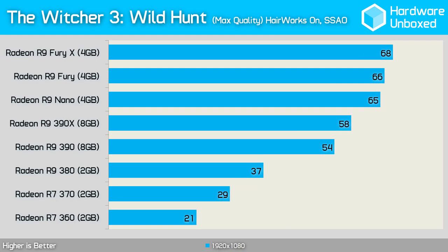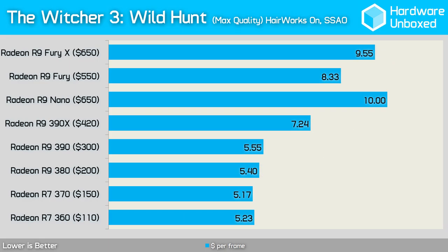The Witcher 3 Wild Hunt was tested with all eye candy turned on, including Hairworks, which now runs very well on AMD hardware thanks to game optimizations over the past few months. Even so, the 360 was ruled out at just 21 fps and the 370 averaged just 29 fps. Even the 380 struggled, though it was technically playable at 37 fps. The 390 delivered a noticeably better experience at 54 fps, while the Fury X reached 68 fps. Here, the 360, 370, 380, and 390 all came in at a similar cost per frame of around $5 to $5.50, while the Nano blew out to $10 per frame and the Fury X sat at $9.55 per frame.